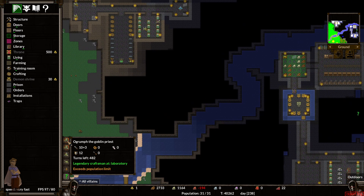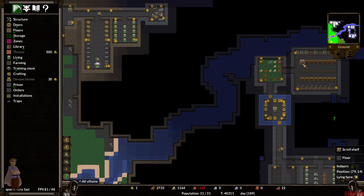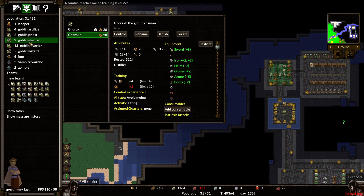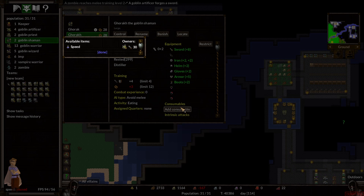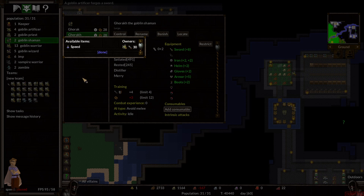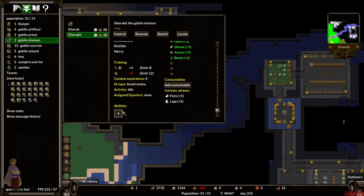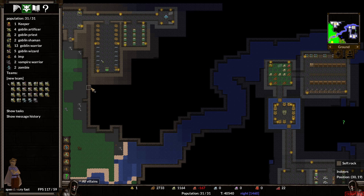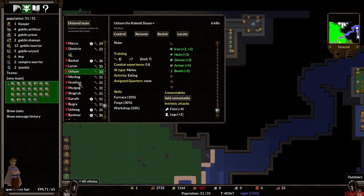Almost there. Legendary craftsman — not laboratory. Well, I don't have labs yet. Wait — I have some scrolls. I don't know where they came from. I clearly don't have... apparently scrolls are not consumables. I don't know what scrolls do though. Requires an iron bookcase to train further. But I don't have the advanced sorcery yet, which is a problem.